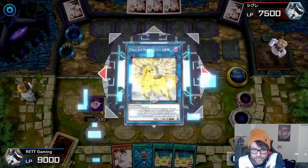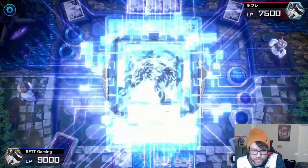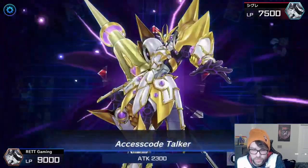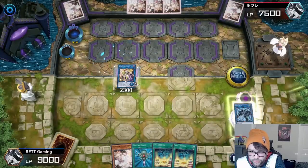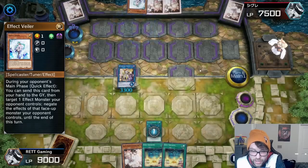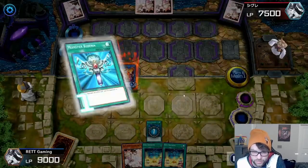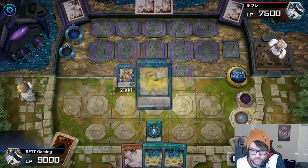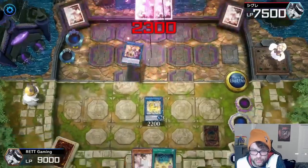I use the tokens as link material to bring out Masquerade, then Nightmare Unicorn, then Link Spider. I want to bring out Access Code Talker, but since I have Monster Reborn in hand I use Link Spider for its graveyard effect, then bring out Nightmare Unicorn again. He uses Effect Veiler to negate Access Code Talker's effect, but luckily I already used Link Spider for it. I still have Nightmare Unicorn and I attack him directly.